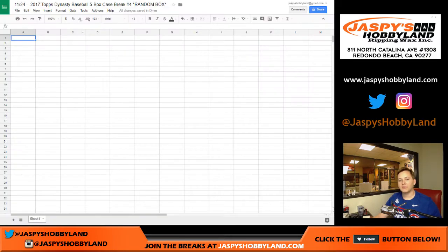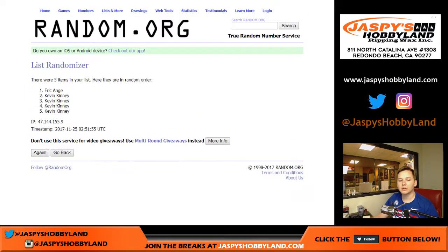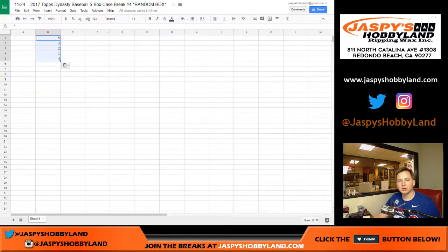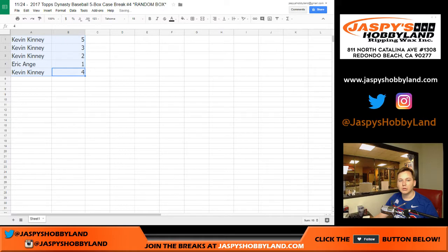Box five down to box four. And list of customer names ten times — we've got Kevin down to Kevin. So there you go. Kevin, you got box five, box three, box two. Eric, you got box one. And Kevin, you got box four.